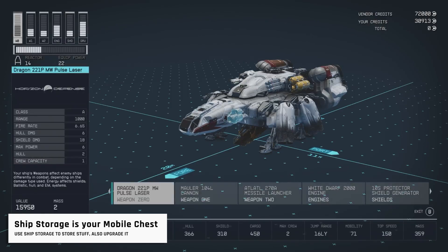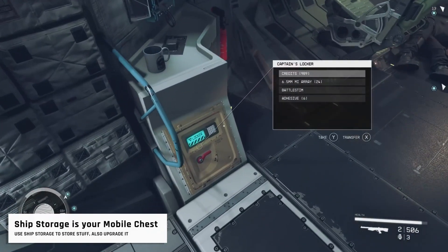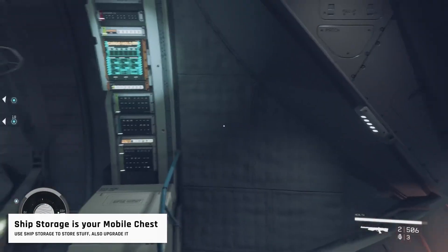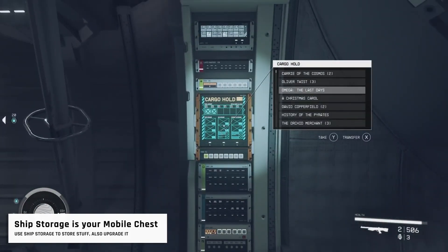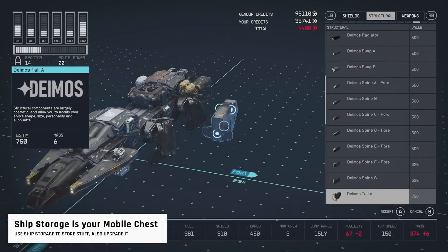Utilize your spaceship's cargo hold for storing resources and loot. These stored resources are accessible at crafting tables across the game, making it a powerful and lucrative feature. Plus, you can sell items directly from your ship's inventory at various vendors. Consider upgrading the ship's cargo capacity as much as possible, as it's going to come in handy for you always.